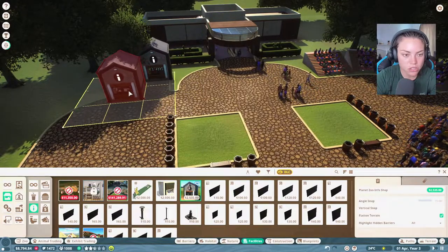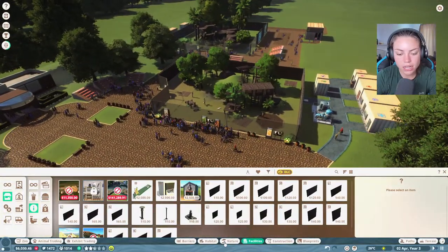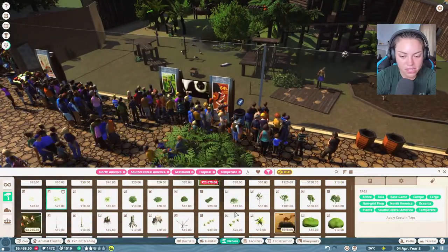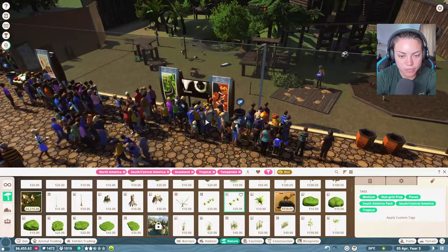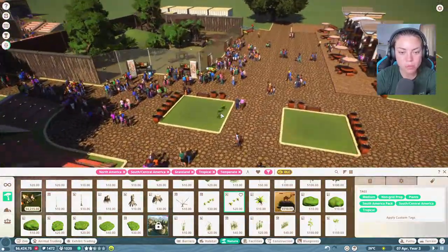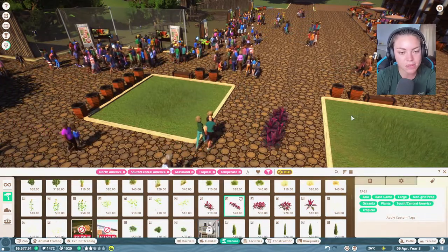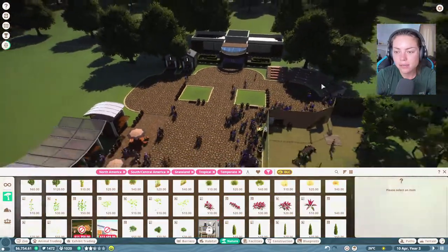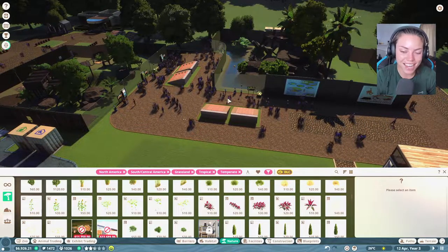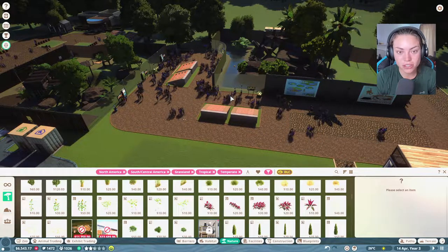I do not have an information center anywhere - we probably need to put one of those in because they are crucial for education. We'll put in two information centers here. I'd also like to get some nature in here and fancy up some of this so it feels a bit more tropical. I'd like to maybe make some tropical themed entrances here. What animal shall we have next, guys? Pop it down in the comment section below.